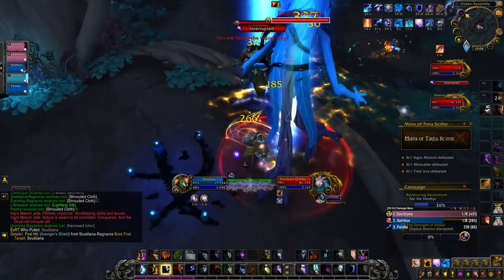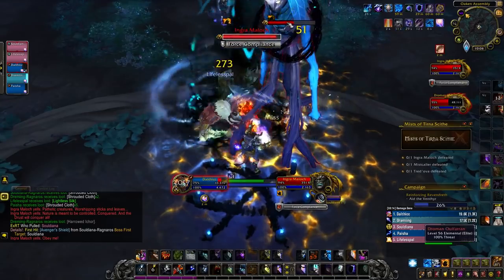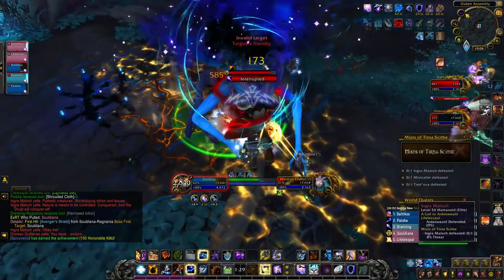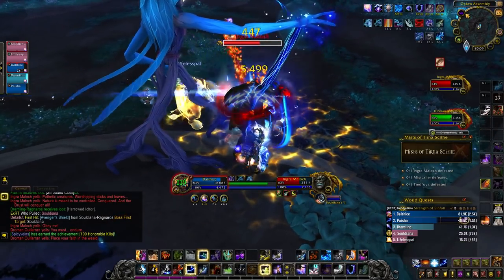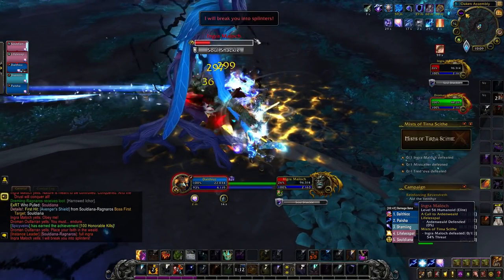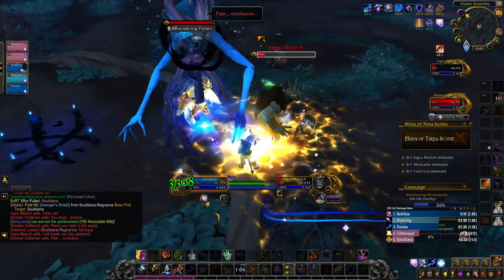The first boss is Ingra Malak, a Drusfor who has enslaved a Droman and is using the Droman to fight you — so it's going to be like a two-add fight. The way this fight works is you're supposed to DPS Droman down to about 20%, when they'll break free of Ingra's control. Then Droman will turn their attention onto Ingra and put a massive debuff allowing you to do extra damage to Ingra — this is where you want to do massive DPS. Outside of that, Droman is going to do a lot of frontals and AoE damage, so use the massive room given to kite these two around. Ingra does have a cast that needs to be interrupted regularly, and if you fail to take out Ingra fast enough, he'll start fearing your group and reflecting damage back as shadow. So take down Droman to 20% and burst down Ingra — repeat and refresh.